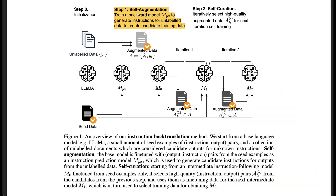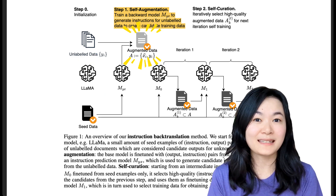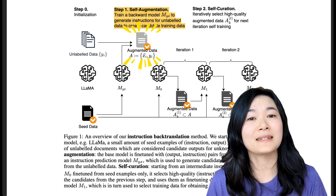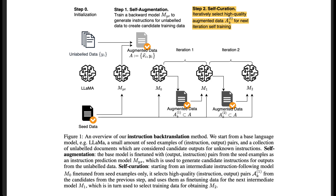So in order to do this backwards, we first fine-tune a LLaMA model with the seed data flipped, where the answer is input and the instruction is output. The result model output is the augmented data, but not all augmented data is good and usable. So in step 2 — self-curation — we select high-quality augmented data with a specific prompt.